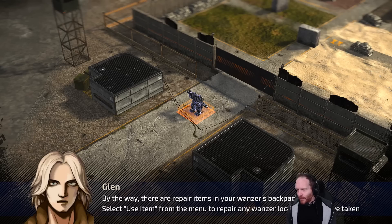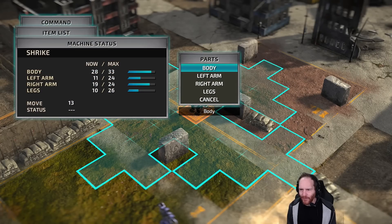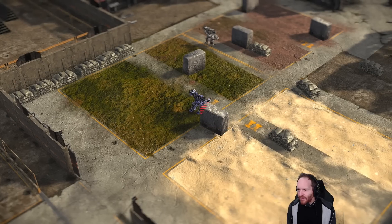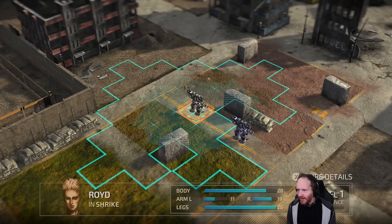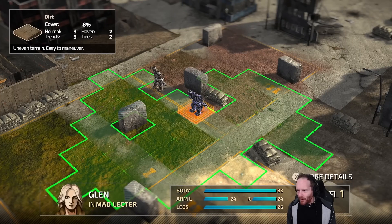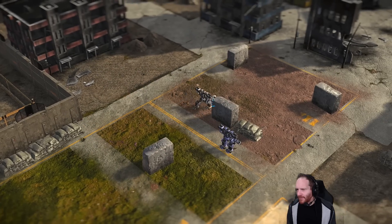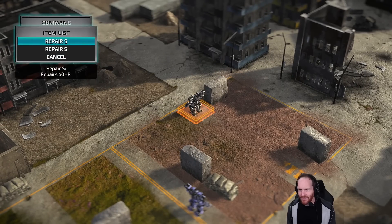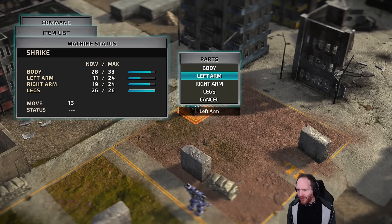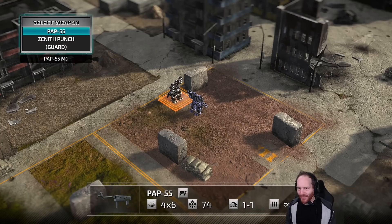There are repair items in my wanzer's backpack — I'm going to use an item and repair what's most damaged. So it's cool that you can repair different parts of your armor — I'll go for my legs, get a full leg replacement. It was quick enough to avoid an attack from Glenn. I can see Glenn's movements if I click on him. I'm going to move out of reach of Glenn and use another repair — I'll repair my left arm. Now I'm kind of back up to combat readiness.